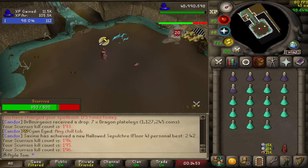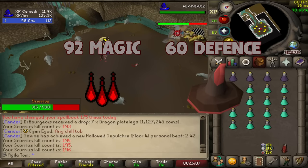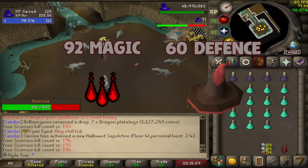You can also notice that we're going for a high prayer bonus with this setup. While only camping Protect from Melee, you can leave your computer for up to 8 minutes without your prayer running out, and almost surely still be alive when you get back. The requirements to use this setup are at least 92 Magic for blood barrage, and at least 60 Defense for the blood dark armor.